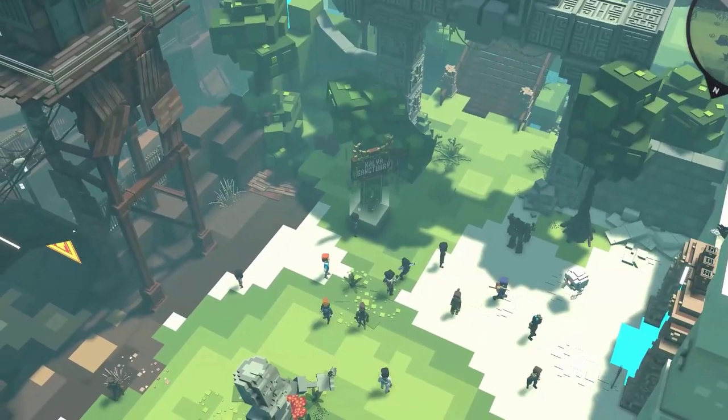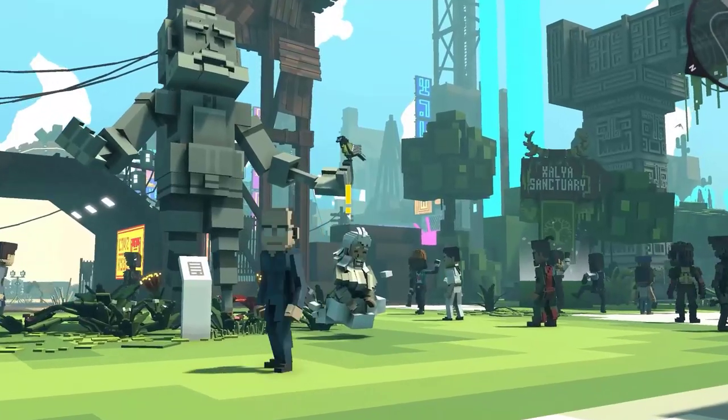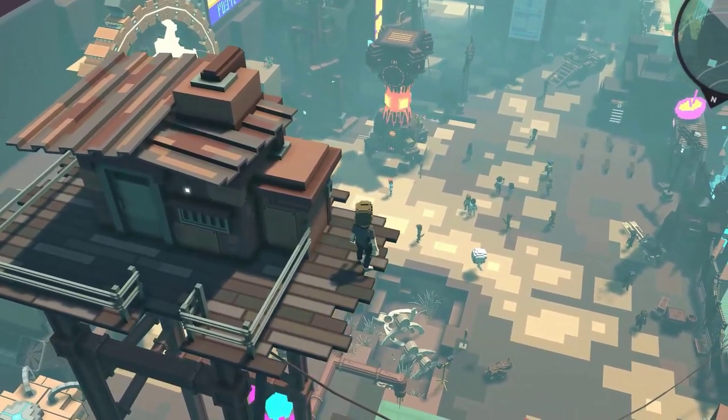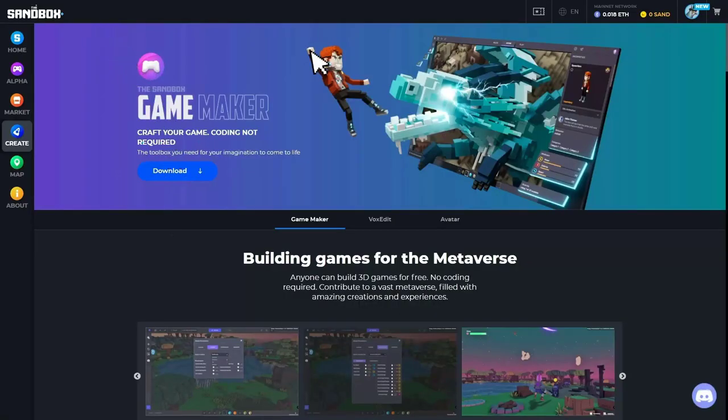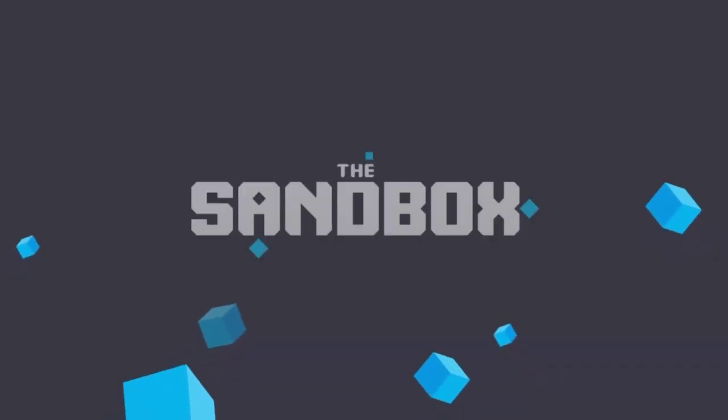So where can you get started? It's really down to what you want to make. Consider what you would like to create, what kind of experience you want to share with people, and what kind of outcome you're after. For now, make sure you join the Discord channel, download the Game Maker and VoxEdit, consider what you might like to test out, and we'll see you in the next video.